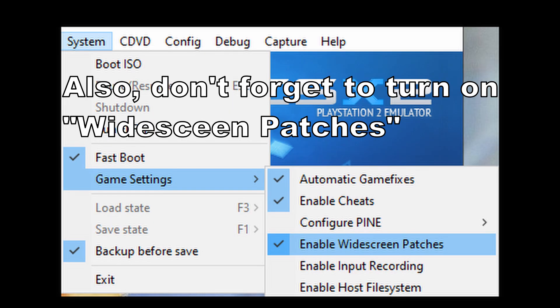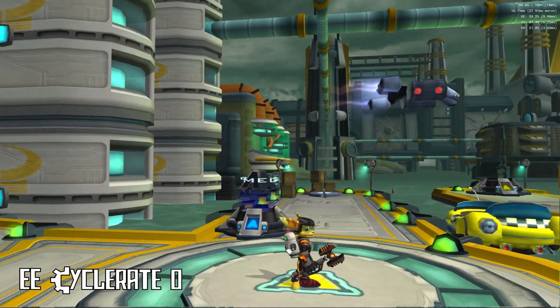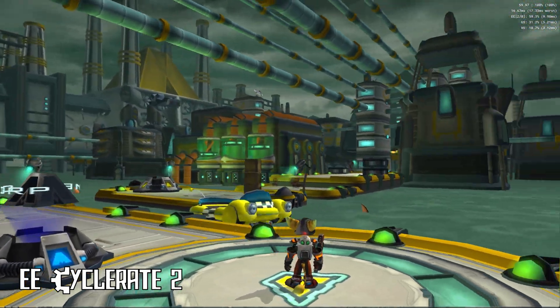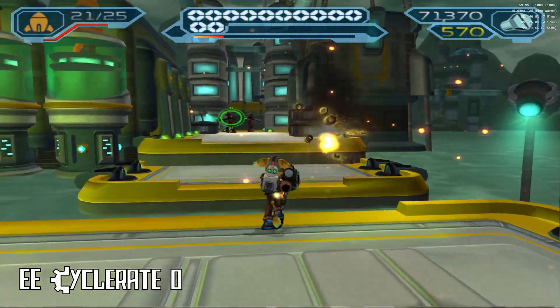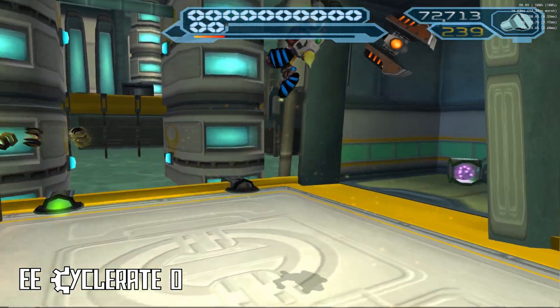So yeah guys, that's the settings. At the end of the video right here are some examples with the EE cycle rate turned off and on, and at the end of the video there's some Silver City gameplay for those of you who want to see some gameplay as well. So yeah guys, take care, thanks for watching, and if you have any questions feel free to leave a comment down below and I will answer as fast as possible. Have a nice day everyone, bye bye.